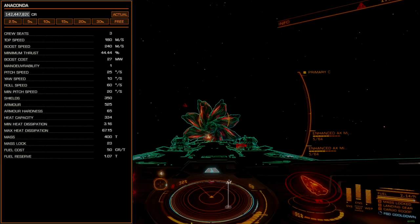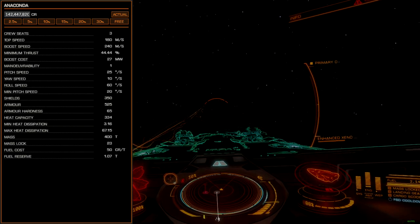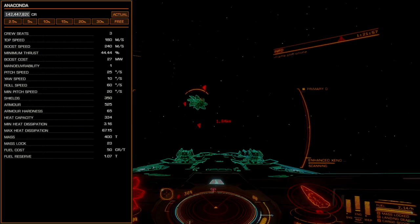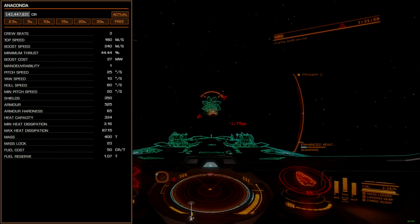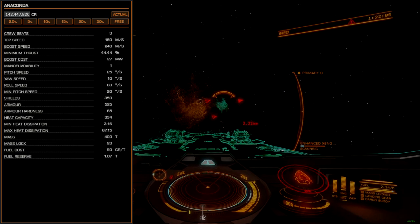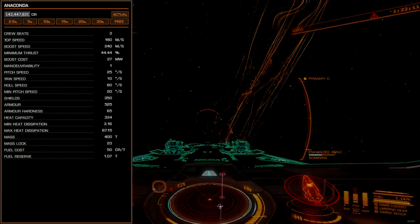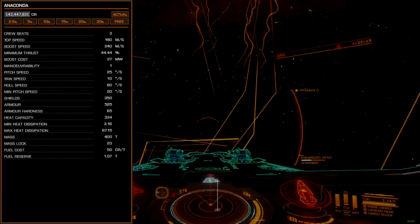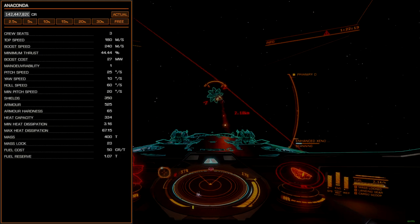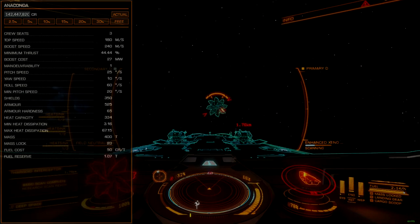The Anaconda does come with a few drawbacks that should be noted when constructing a build. First, it's the second slowest and least maneuverable of the large ships, only outperforming the Type 10 in these categories. Without engineering, it's difficult to get the hull armor and reinforcement up to a level that can endure longer fights. Hardpoint positioning also means that pilots need to keep the nose carefully centered, or the ventral hardpoints will lose line of sight. The cockpit canopy is massive — if an interceptor gets above you and fires, it's likely to blow out in as little as one volley from a high-level interceptor, even with dual module reinforcements.